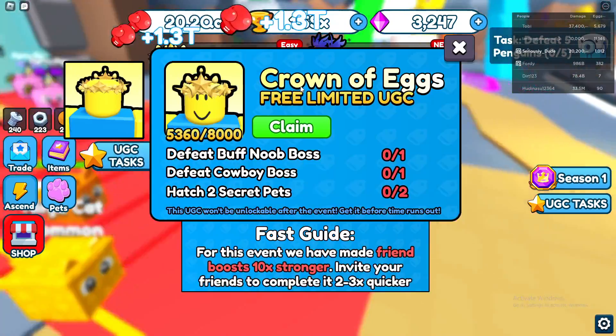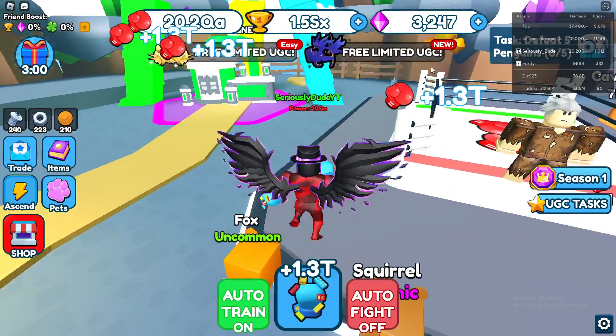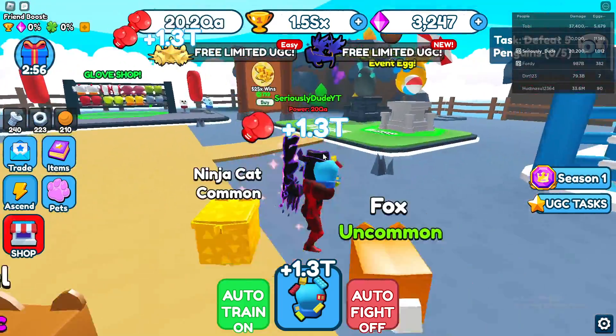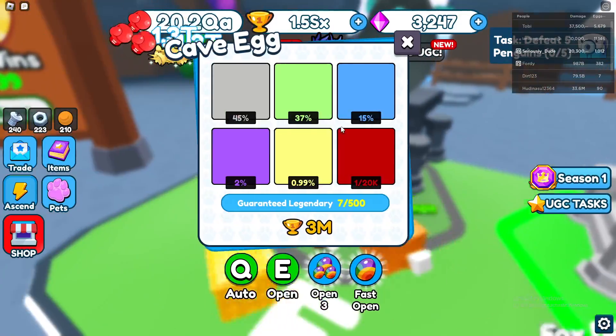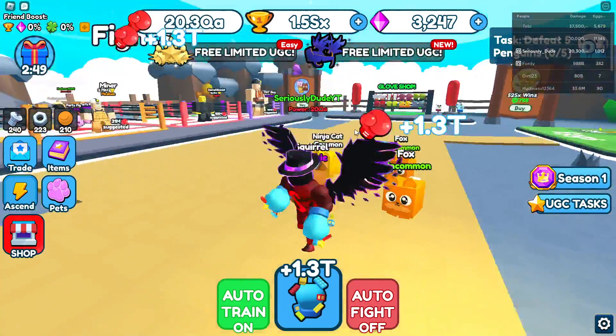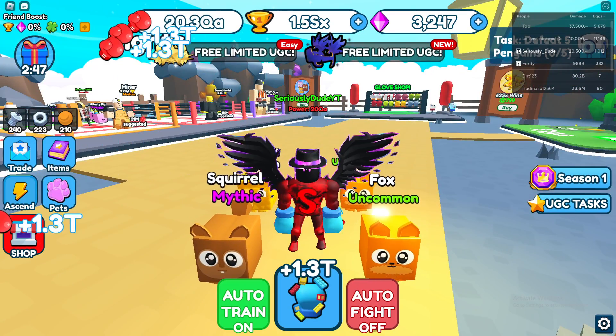The last UGC that is still in stock requires you to hatch two secret pets. If you go over to the eggs you'll see they're really hard to get — there's a 1 out of 20k chance. You can go down to the lower one and there's a 1 in 110k chance, but that's the worst it gets.